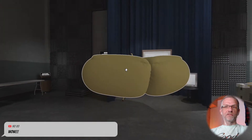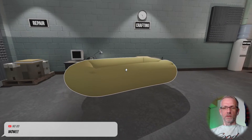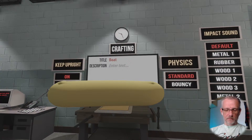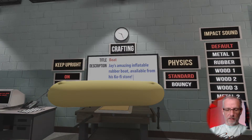That's okay — one boat is quite enough. Let me go and give it a description first of all. Was that under crafting as well? Yes, there we go. Jay's amazing inflatable rubber boat, available from his Ko-fi store. And then you can put a URL in there as well — HTTPS colon forward slash forward slash kofi.com forward slash wpguru. You probably can't really read that anymore, but yes, that's where you can get that.